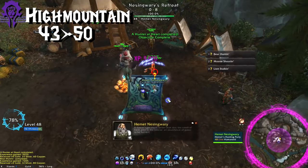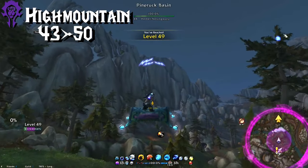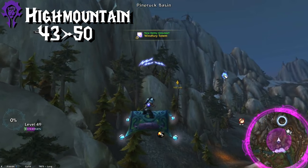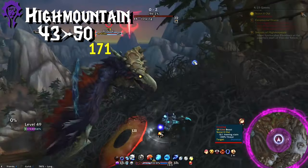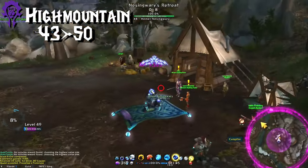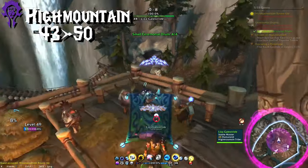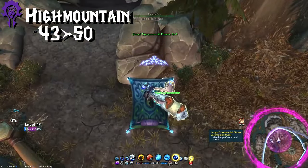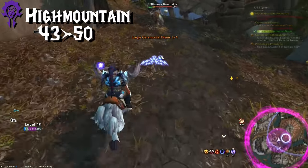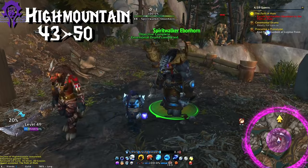When you turn that first wave of quests in, you'll get three more quests. Two of them are marked as party quests, and you can actually skip those — the elites are quite beefy and take a good few minutes to kill even if you can solo them, so don't bother unless you really want to. The one to kill Irewing, though, is easy — do that one and then pick up the next quest from Nessingwary. Now head back to Thunder Totem and continue the Drums quest. Also pick up the quest that wants you to return three Moose. Finish the Drums one and the Moose Rescue, turn in the Moose Rescue, and then continue on to Ebonhorn. We'll turn in the Drums later.